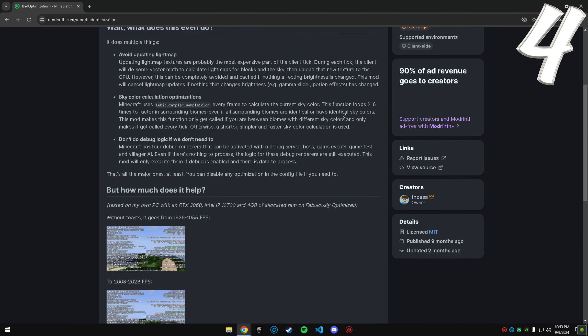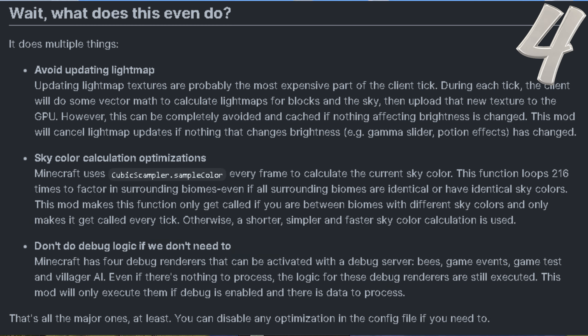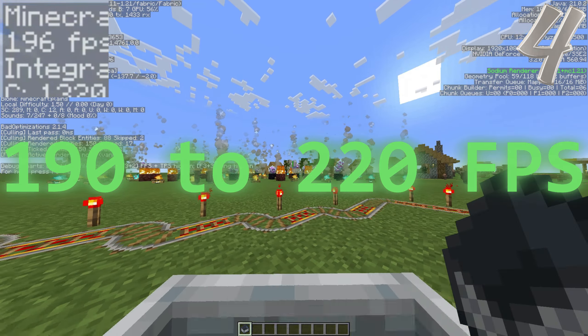Fourth is Bad Optimization. The mod primarily does three things: avoids unnecessary light map updates, optimizing sky color calculation, and executing debug logic only when necessary. My FPS averaged 190 to 220 FPS.